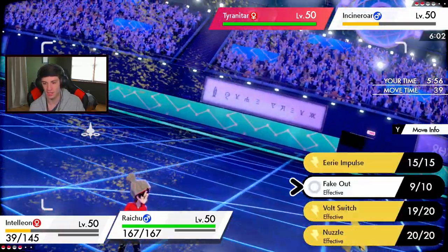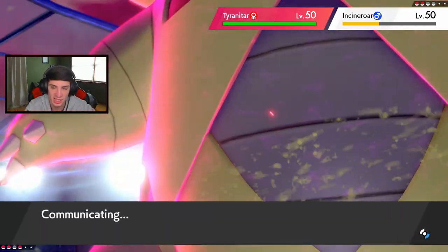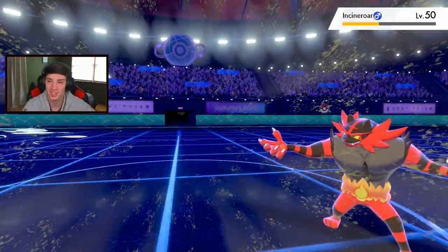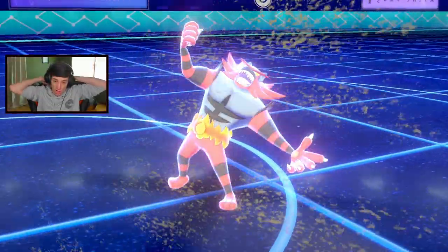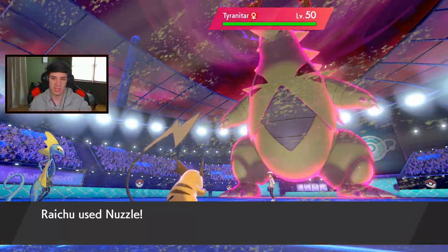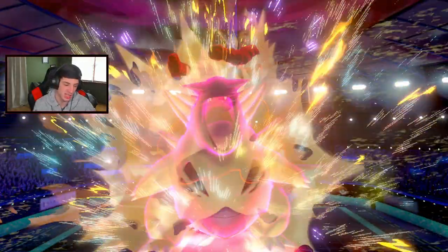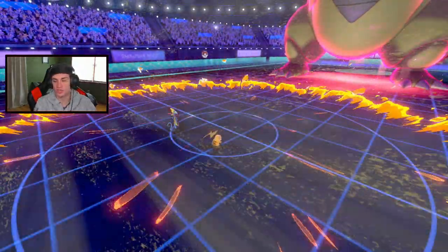I feel like the best bet would be going for the Nuzzle here instead of taking out Incineroar. I know we outspeed and can guarantee getting this Nuzzle off. Snipe Shot comes out - can we take it out? We take him out! Beautiful - no need for the fake out, the Nuzzle was the right call. Looking pretty good here! I love Nuzzle, I think it's one of the greatest most underrated moves.